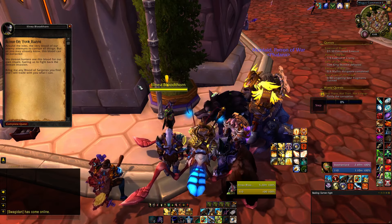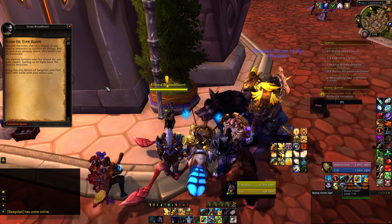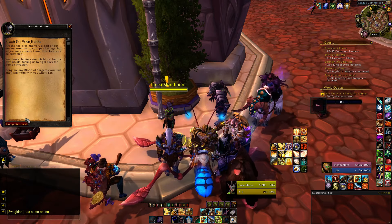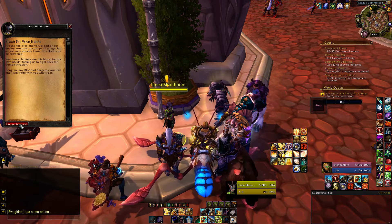The quest text reads: 'Blood on your hands — the very blood of our enemy attempts to corrupt all things. But as you may already know, the blood can be extracted. We demon hunters use blood for our own rituals, filling us to fight back the demon invasion. Bring me Blood of Sargeras you find and I will trade with you what I can.'